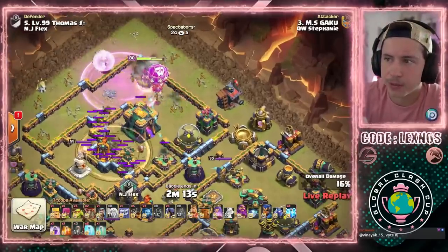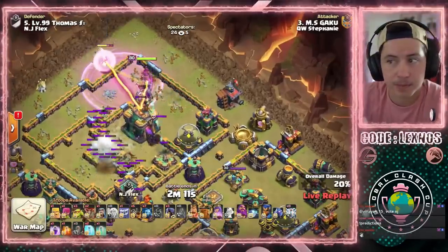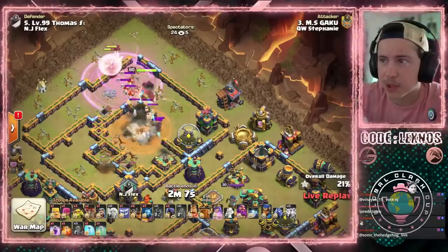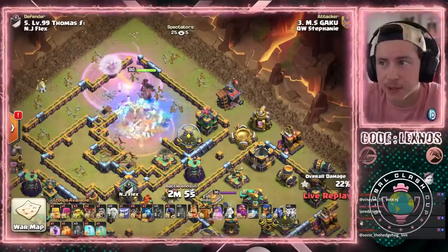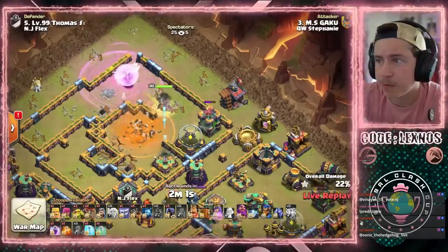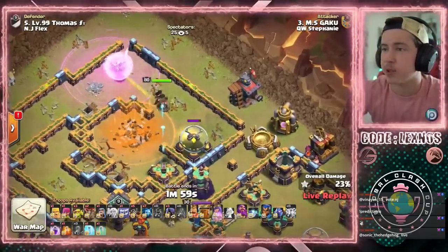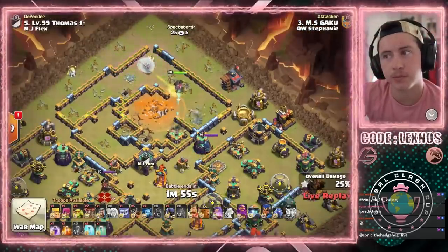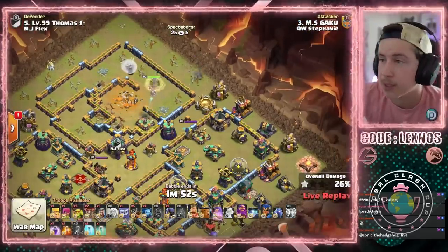We rage up the Queen. Zap. He gets through the Town Hall quickly so the healers don't take too much damage. Now she's working on some Air Skellies. We freeze the Headhunters. She snipes those without getting hit. Perfect. She's still barely outside that Giga Poison — just by half a tile. She dodged that Giga Poison like a boss.